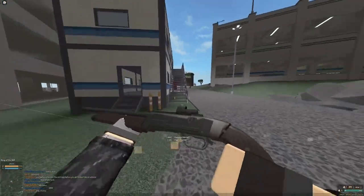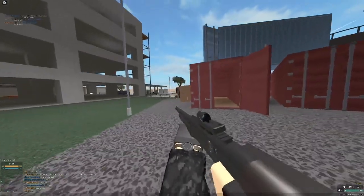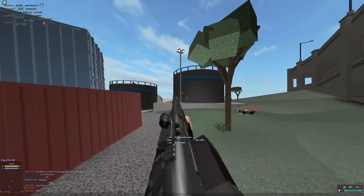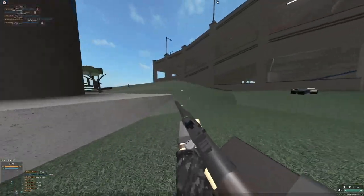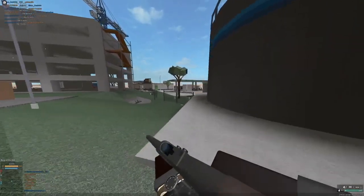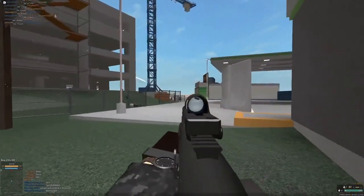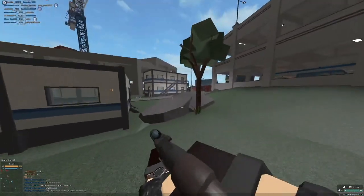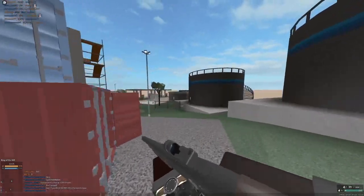The loadout I'm using currently is: Reflex, Long Barrel, Blue Laser, Remove Stock, Birdshot. As you can see, it's really good. It's the KS23M. If you line up your pellets, you're going to kill somebody very far. It can kill with 3 pellets to about 50 studs — that's a bit of a downgrade from the original, but you get double the pellets with Birdshot. If there's any gun that's going to be good with Birdshot, it's this one, since it has the second best spread in the game. The Stevens actually has better spread, but with a long barrel, it has very good spread.